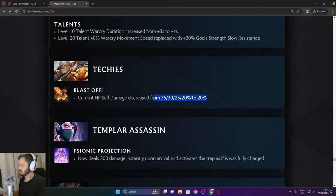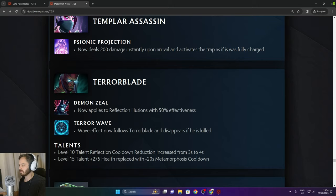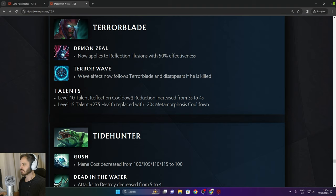Templar Assassin: now deals 200 damage instantly upon arrival and activation of the trap as if it was fully charged. Terrorblade: Demon Zeal now applies reflection illusions at 50% effectiveness. Terror Wave effect now follows Terrorblade and disappears if he is killed. Level 10 talent reflection cooldown decreased. Level 15 talent 257 health replaced with minus 20 Metamorphosis cooldown.